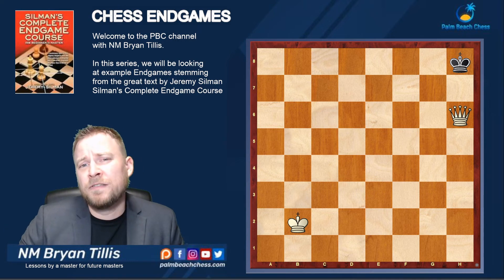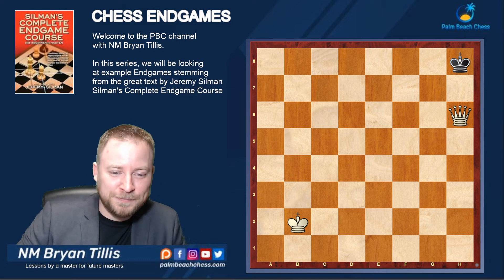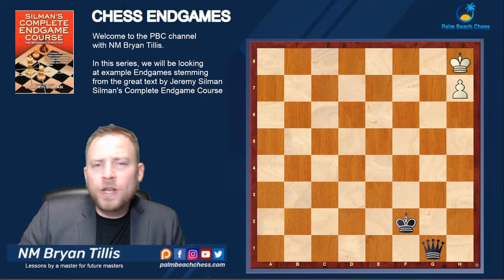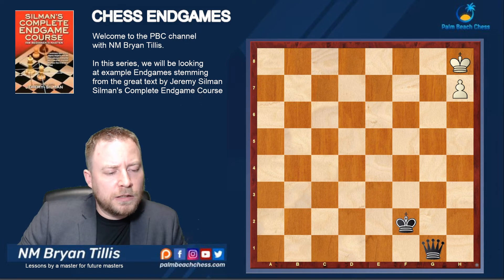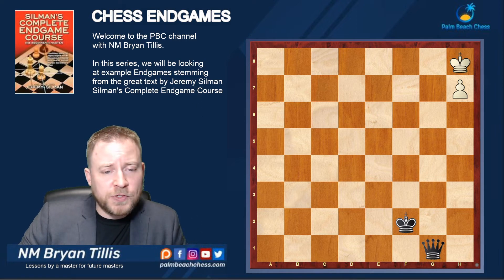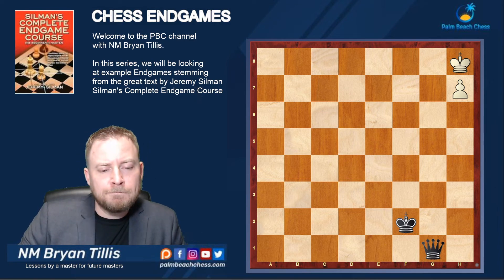For the sake of argument, let's just pretend. Alright, next example. What do you think — is it different that we have the king closer than a1, like in our first example? Black to move in this position: is it a draw? If not, what's your winning plan?